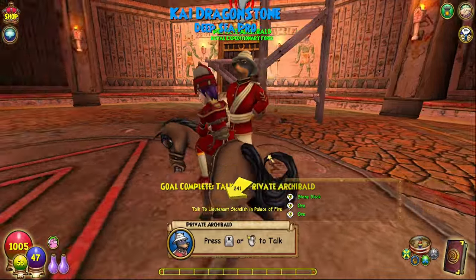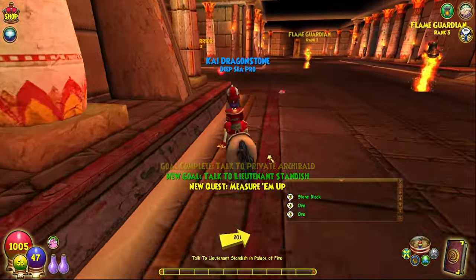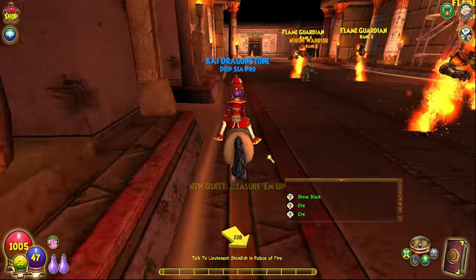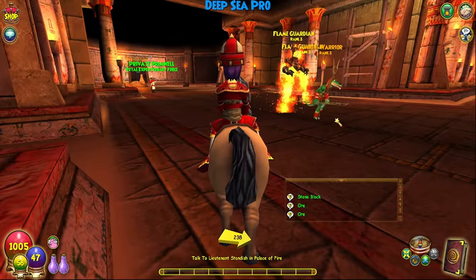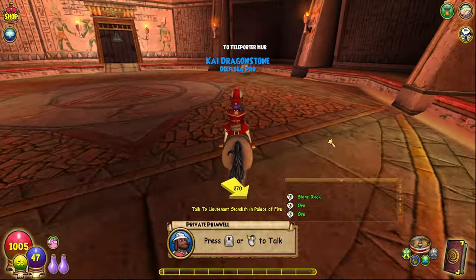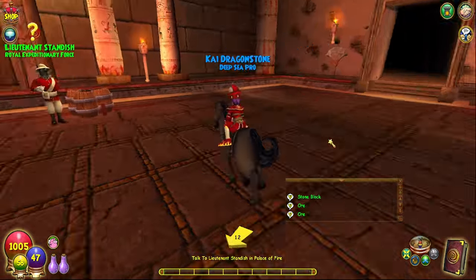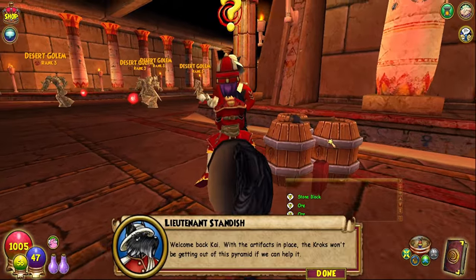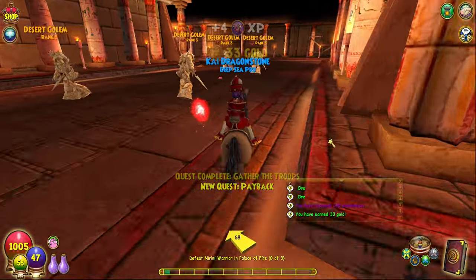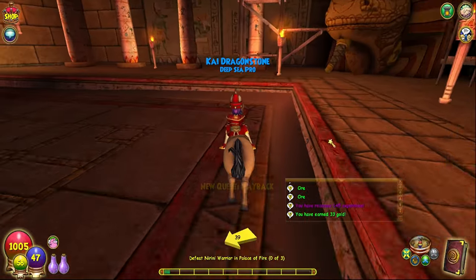Back to Lieutenant Standish. We're just running around, me and Jeff. You have an onion on your head. To the teleporter hub. Welcome back, young wizard! Nerinis with onions on their heads. I think I had to defeat them anyway for another quest. I got so many side quests.